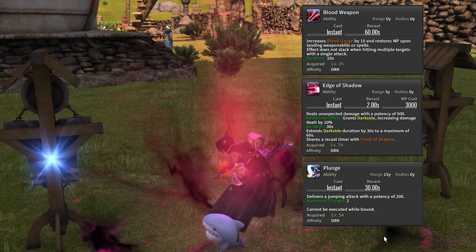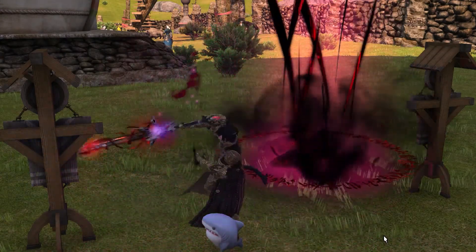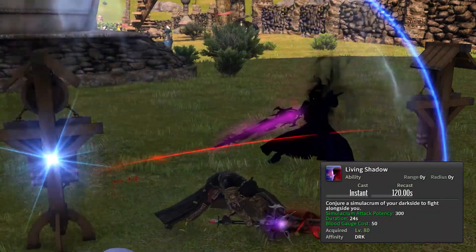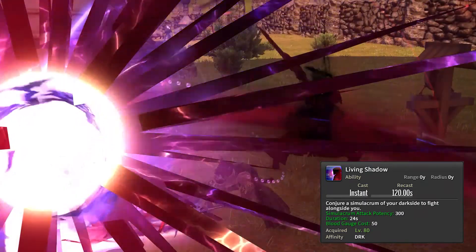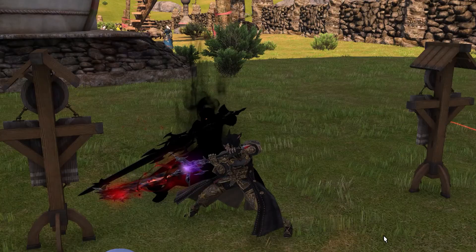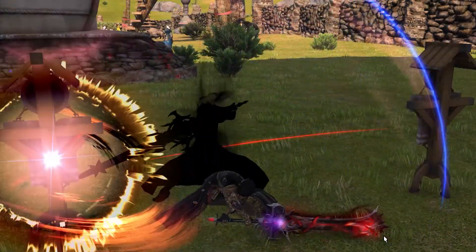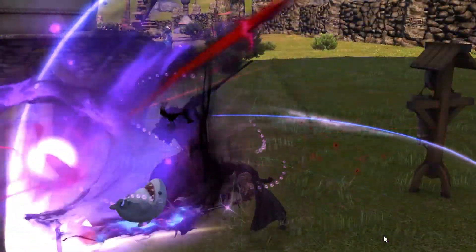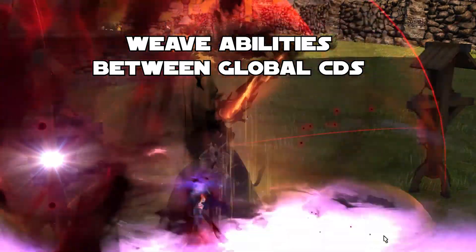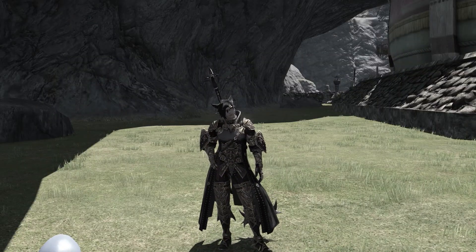A little tip here: you want to use Blood Weapon as early as possible so that you can build up for an ability called Living Shadow. This ability is easily Dark Knight's coolest ability because it builds up a shade clone of yourself that does a lot of damage. Also, I completely forgot to mention that you want to be weaving these abilities in between the global cooldowns we just talked about — pretty important.